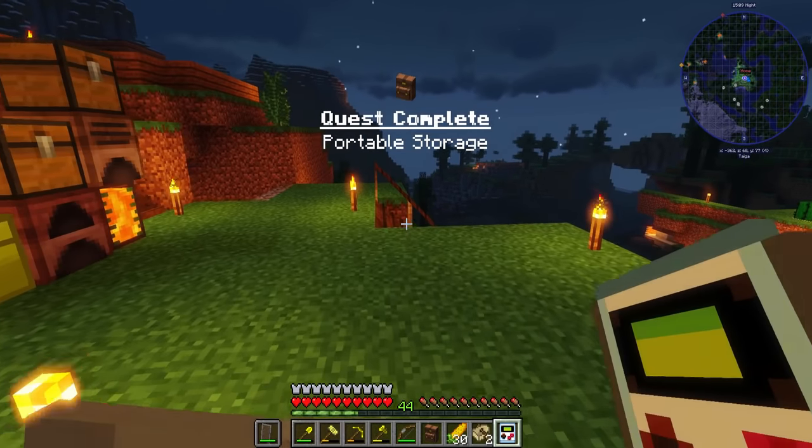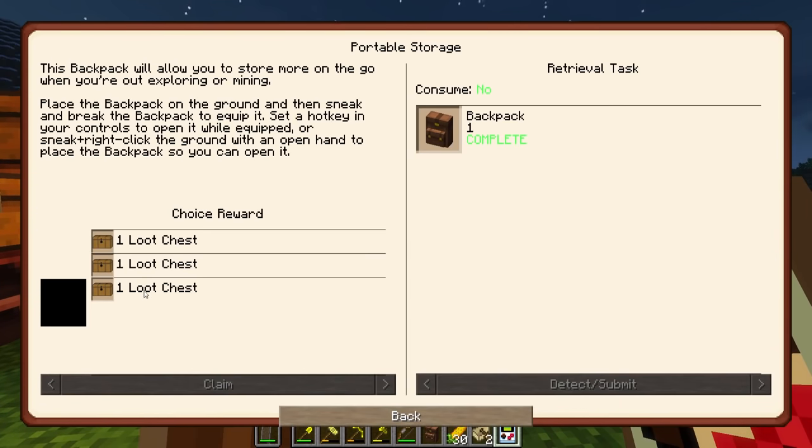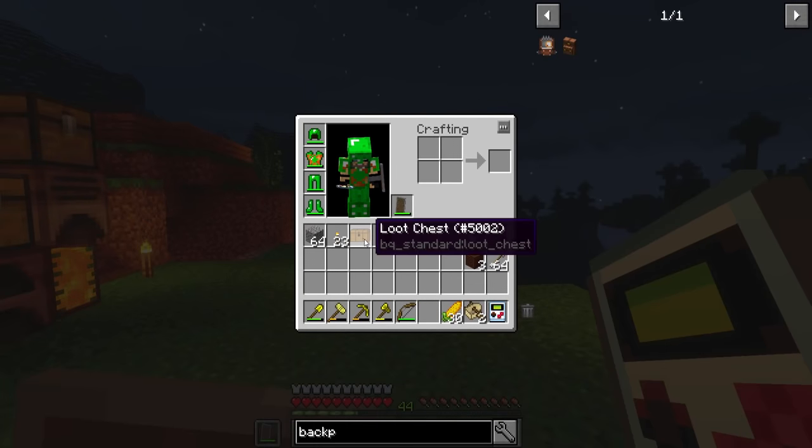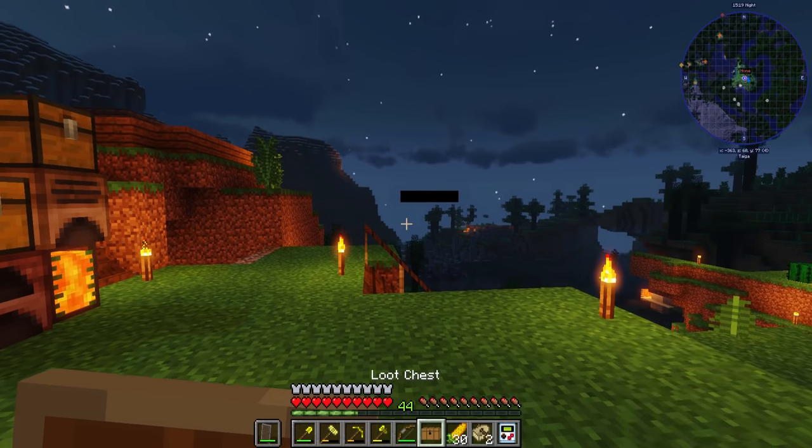Quest — portable storage. And we now get it. I will take the last one, claim that, and then we'll go back and see what we get before I start opening things with my backpack.